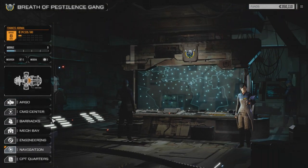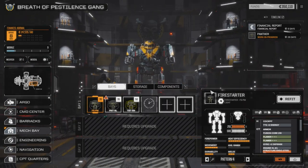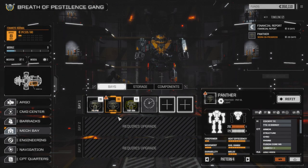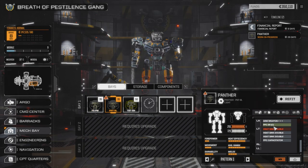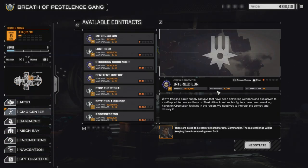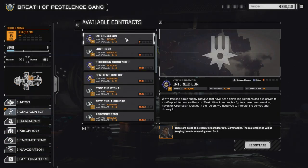Right now we're still down one mech, so we're going to go to the mech base real quick. We're still down our Panther with 26 days to get that repaired and back online. Our other Panther, the 9L, is still down one double heatsink. In the last episode we just did a really quick mission, and we said we were going to hit up the contracts - we're going to try an interdiction, an attack, an ambush, a convoy.